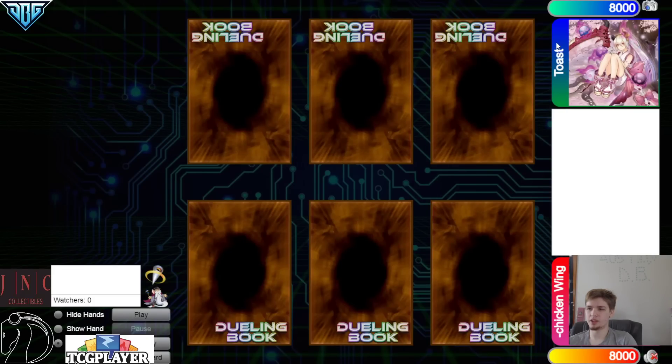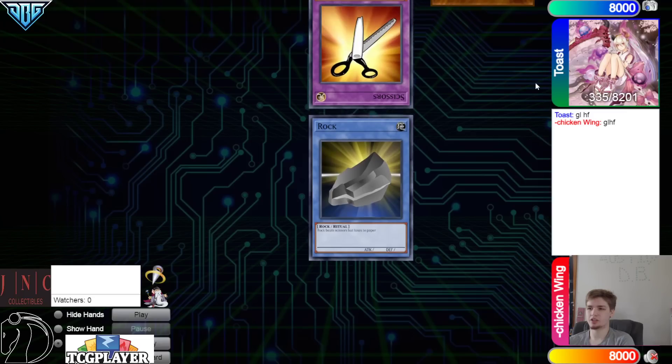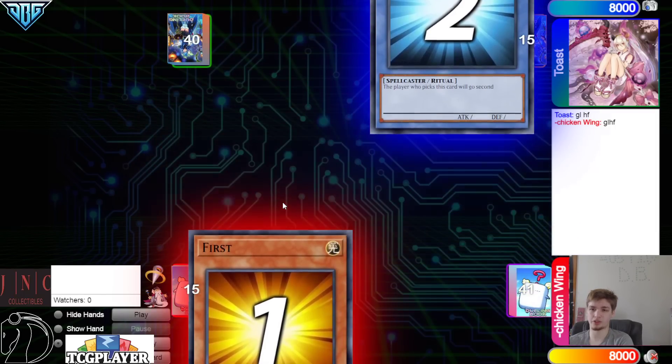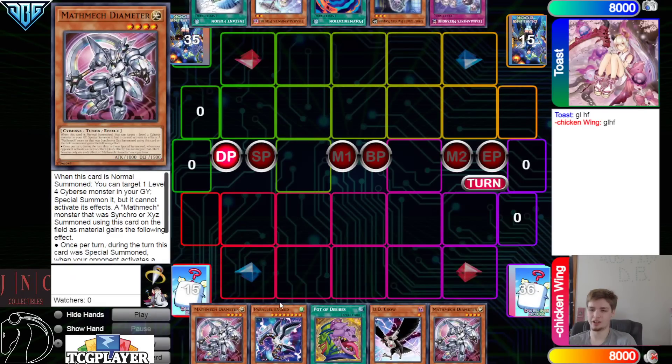Next is Toast. So now we're going to have Chicken Wing on Math Mech versus Toast — don't know what deck he's on. Toast has been playing a lot of different decks in these Iron Mans. Chicken Wing wins the rock paper scissors and decides to go first — 41 versus 40.